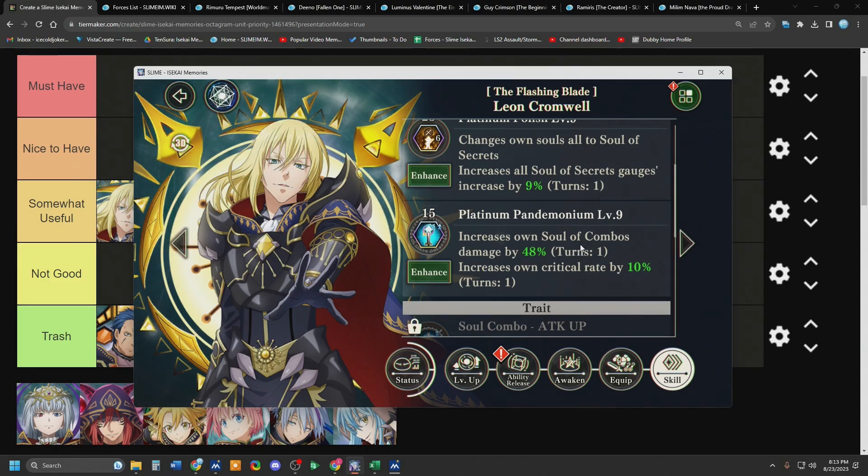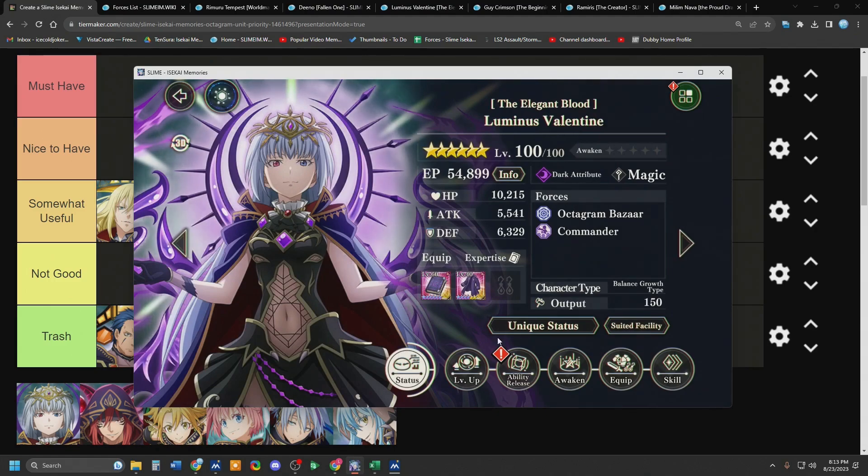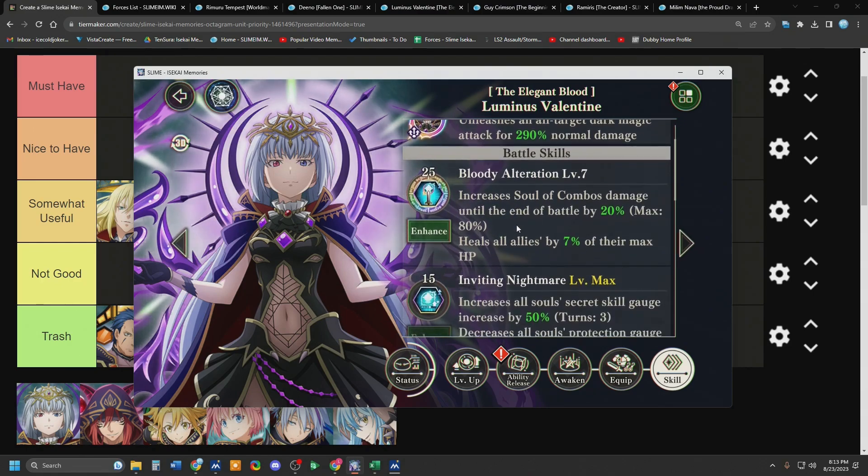Now if you try and use Lumi's skill alongside Guy — they're both temporary one-turn alt buffs, they will not stack. It will only be Guy's because it is a higher percentage. But because Lumi has a permanent buff and Leon has a temporary buff, they will combine together. So that will be 50% plus 60%, giving 110% alt damage, if you manage to use three stacks of Lumi, which may or may not happen depending on your box.